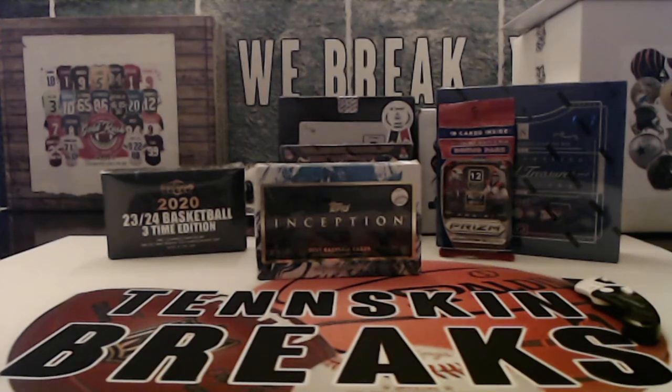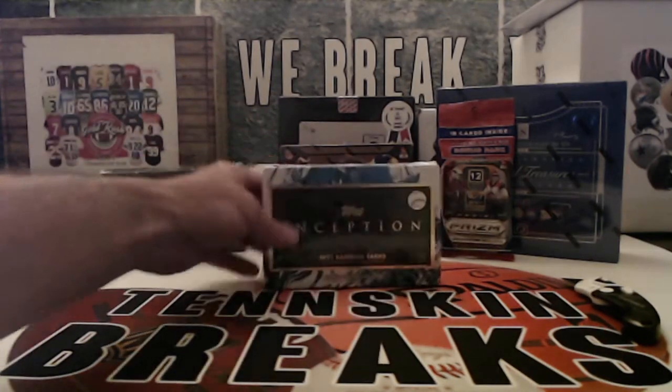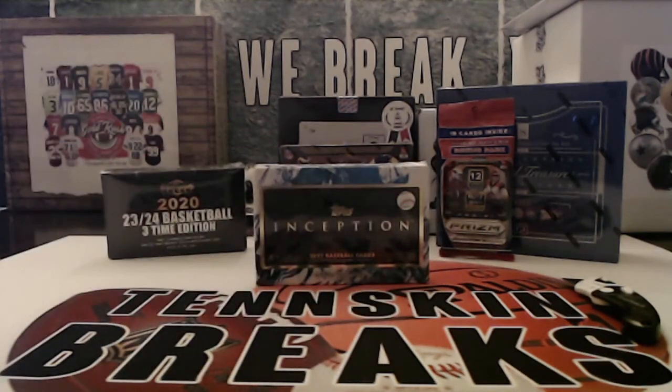Next up we've got our third break that we're doing of 2021 Topps Inception Baseball. You've got seven cards per box, including one hit. Got a couple of low-number parallels, chance to pull some really cool stuff. We pulled a Gliber Torres auto out of our first box, so we're looking for one of those key rookies. Hopefully we can find one of those guys out of here.